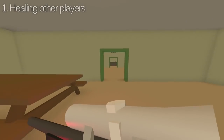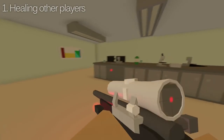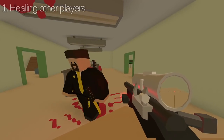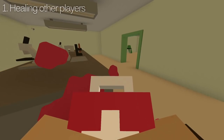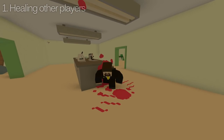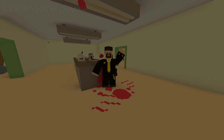Now we all know that left clicking while holding med kits or bandages or vaccines or any sort of medicinal item heals yourself to some degree, but not very many people know that right clicking on another player heals them instead. Perfect for those frantic moments as your bandageless buddy is about to bleed out.